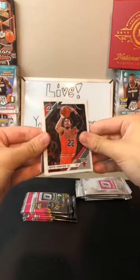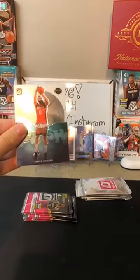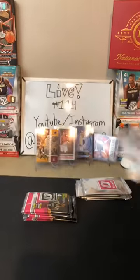We got Otto Porter Jr. for the Bulls. Kelly Olynyk for the Heat. Splash James Harden — there's another Harden for the Rockets. That's a Harden of the night. Then a Ricky Rubio for the Suns.